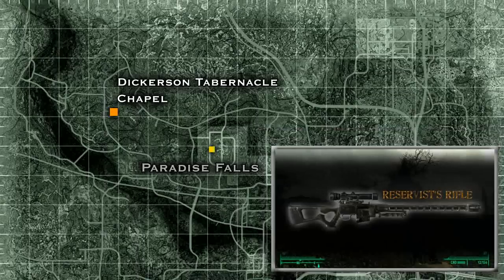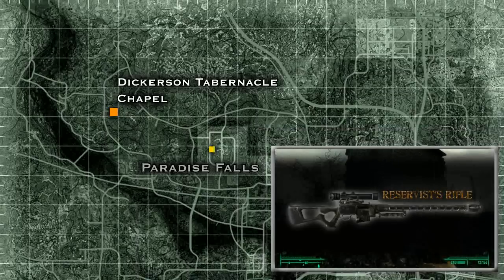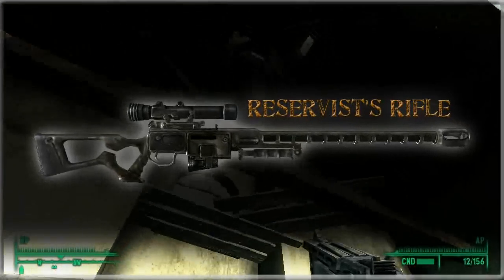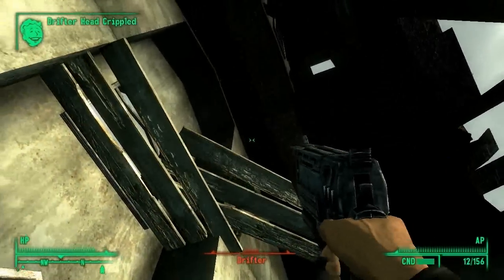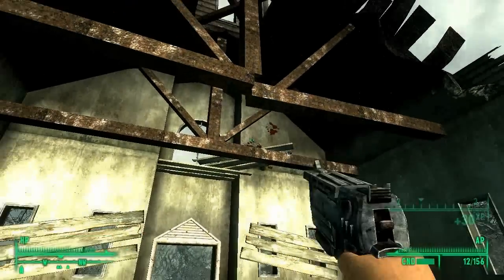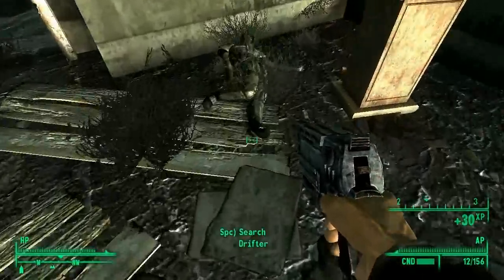To find this gun you have to go to the Dickerson Tabernacle Chapel, which is in the northeast corner of the wastes and located a good distance more west than north of Paradise Falls. The Reservist Rifle is held by a person known as the Drifter. Before you engage this hostile character, save your game. The reason is that the Drifter is standing on a platform that can't be reached, so if you kill him and the gun doesn't drop down to the floor, or a piece of him doesn't fall to a reachable area, you won't be able to loot the weapon.